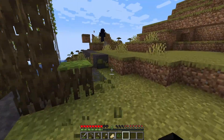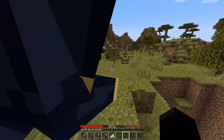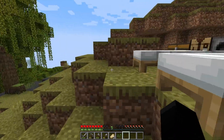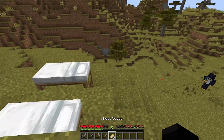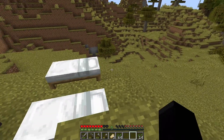Our house is probably in that direction somewhere, but that's okay — we can always go back. We didn't really leave that much stuff there anyway. Obviously our dogs are still there — I forgot to take them. We'll probably be able to go back if we just keep going forward.